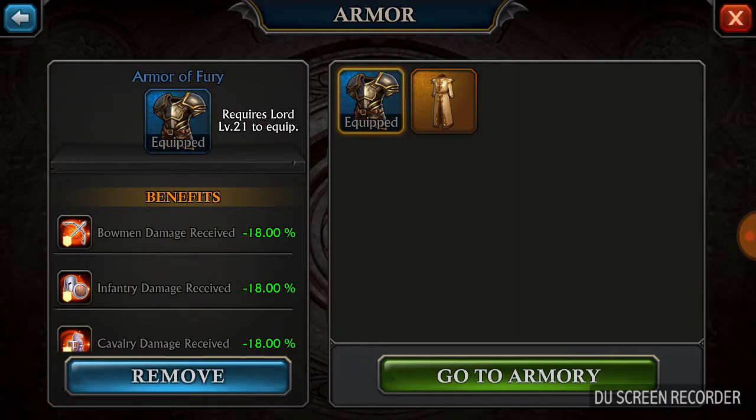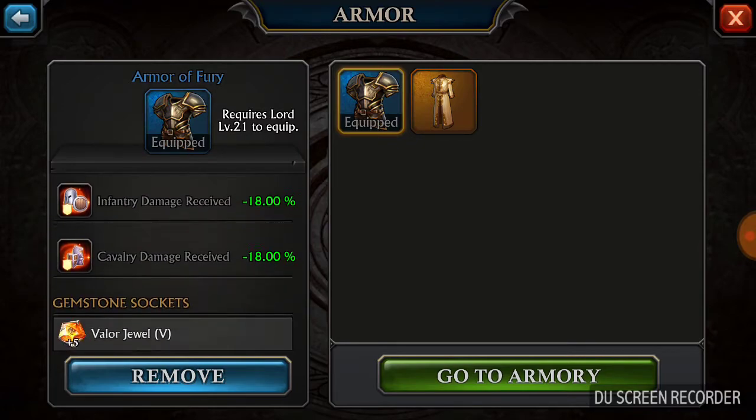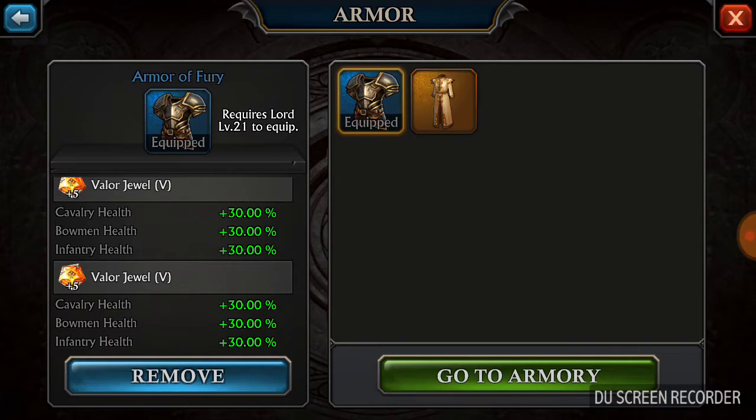My breastplate, as you can see, is blue — it's the Armor of Fury, which gives negative 18 towards damage received. And as you can tell, it's got all plus 5 Valor Stones.